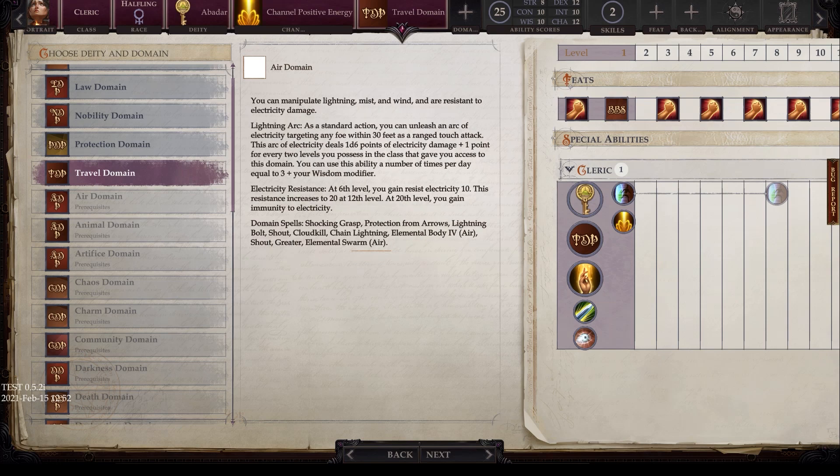Next we have the air domain. You can manipulate lightning, mist, and wind, and are resistant to electrical damage. You get lightning arc — a standard action ranged touch attack targeting any foe within 30 feet, dealing 1d6 points of electricity damage plus one point for every two class levels. Usable three plus your wisdom modifier times per day. You gain electricity resistance: resist electricity 10 at level 6, increasing to 20 at level 12, and immunity to electricity at level 20. Domain spells include shocking grasp, protection from arrows, lightning bolt, shout, cloudkill, chain lightning, elemental body 4 (air), greater shout, and elemental swarm (air).